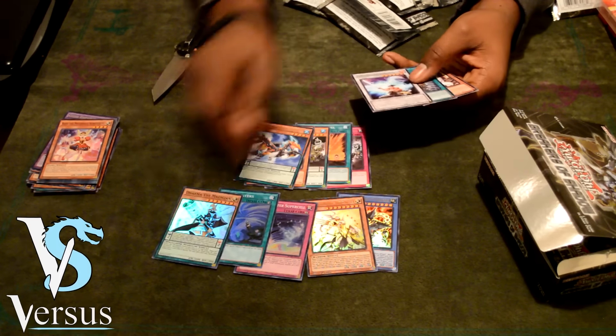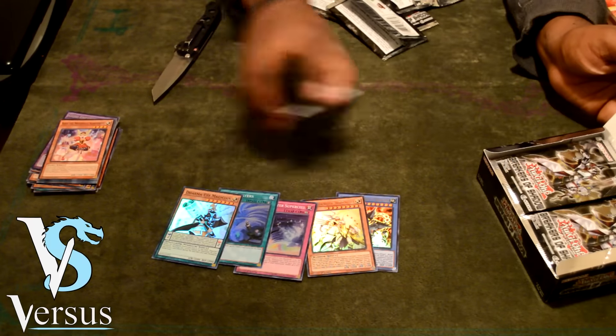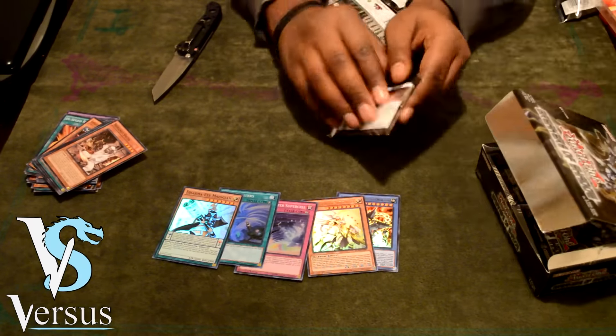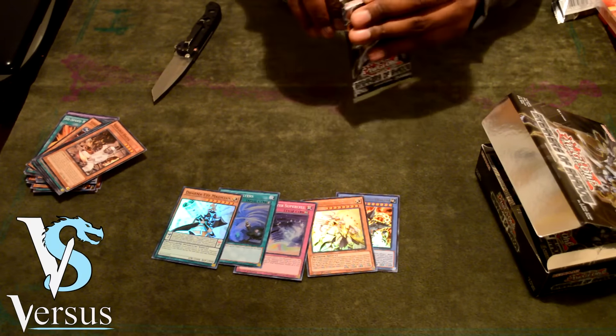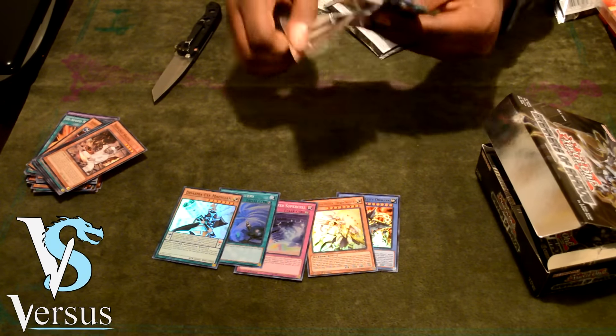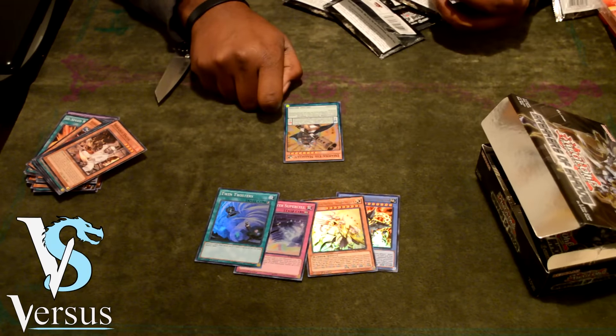For the next pack, our super rare is Dharma Eyes Magician. Dharma Eyes Magician is a pretty decent magician card. If I remember correctly — let me actually read it — you can reveal one pendulum monster in your hand, and target one magician card on your pendulum zone, and that pendulum scale becomes the level of the revealed monster until end of turn.